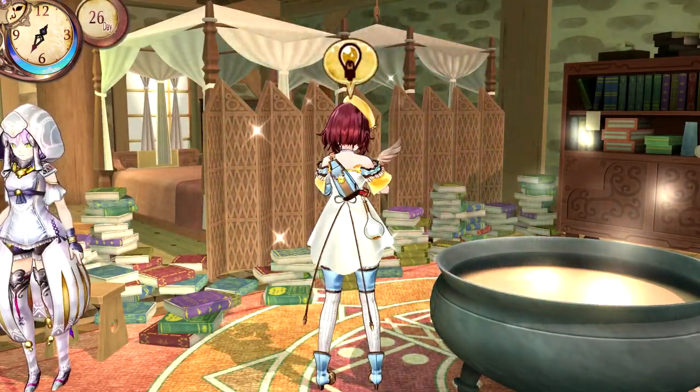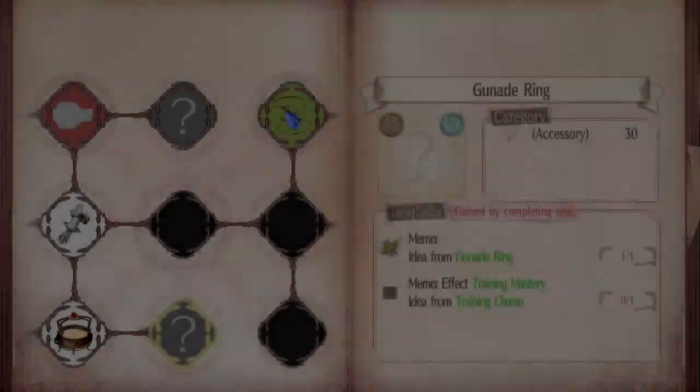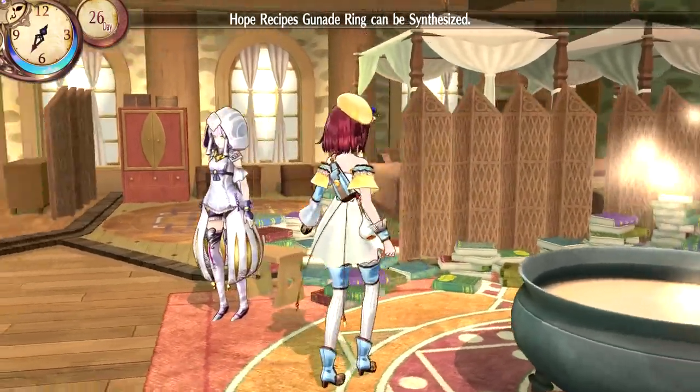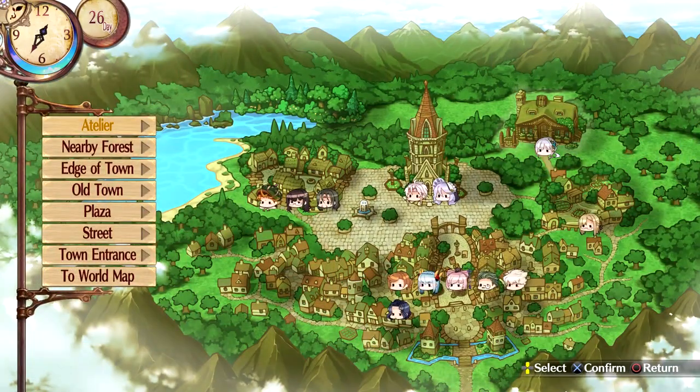Oh, I guess just un-equipping it so it goes back in her inventory — so that was easy. Let's go to the street and register that cloth.